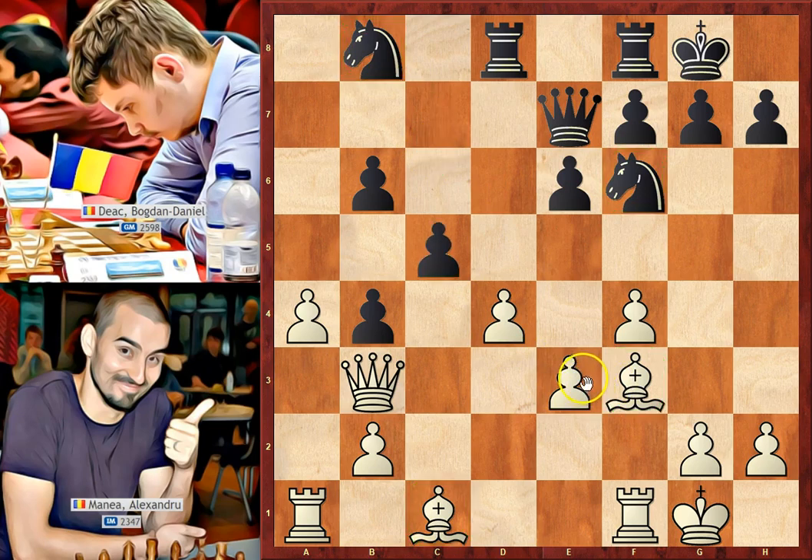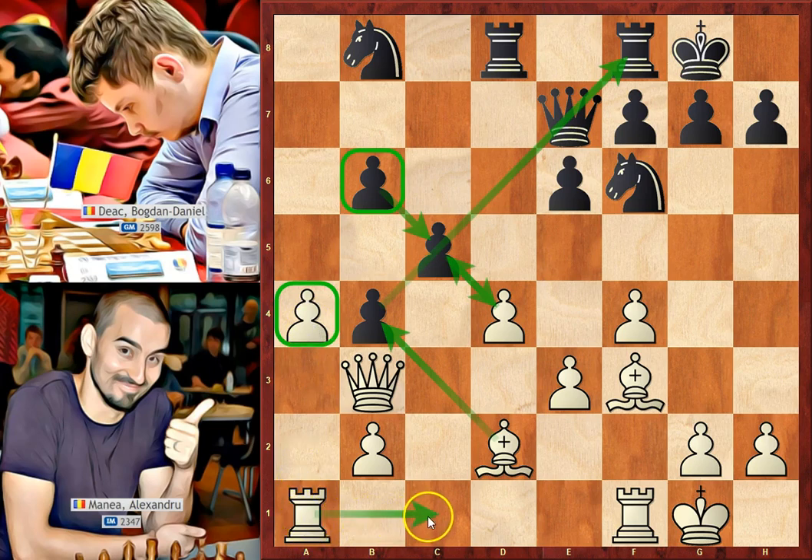Black continues with c5, attacking the white center. Bd2 — white finally finishes the opening. If black takes on d4, white will take on b4, attacking the queen and the rook and winning the exchange. White should attack black's weakness, which in this case is the pawn on b6. Another idea for white is to take on d5 and after black's recapture, he will have a passed pawn on the a-file. White needs to improve his rooks by bringing them to the c and d-files.